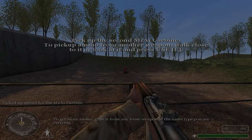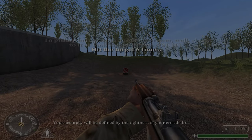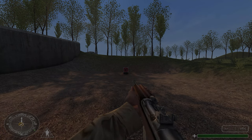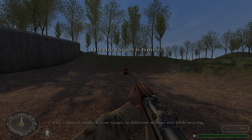To get more ammo, grab it from any loose weapon of the same type you are carrying. Approach the fence and fire six rounds at your target. Your accuracy will be defined by the tightness of your crosshairs. Fire six more rounds at your target in different stances and while moving.